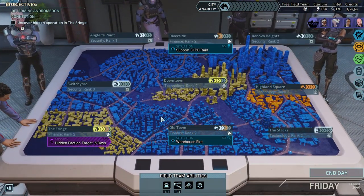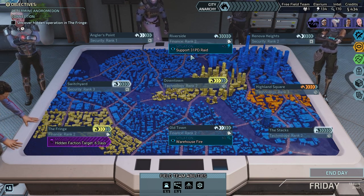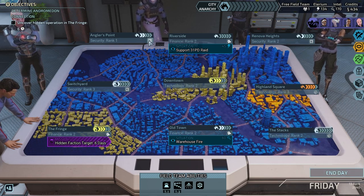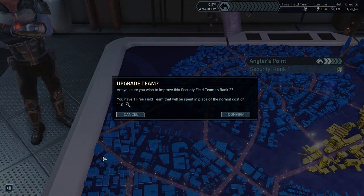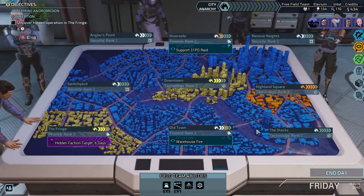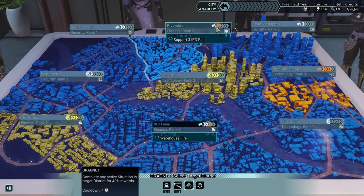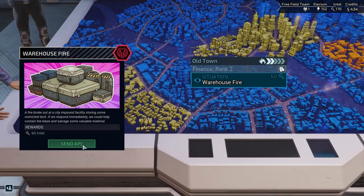Let's have a look at the city map. How is this going to change things? We've got Dragnet with 60 intel and 45 Elyrium — I'd very much like to take that. We do have three Field Teams now. We can use that free field team to upgrade, and we're going to use another to grab the 45 Elyrium. Then we're going to take the warehouse fire ourselves for some extra intel.